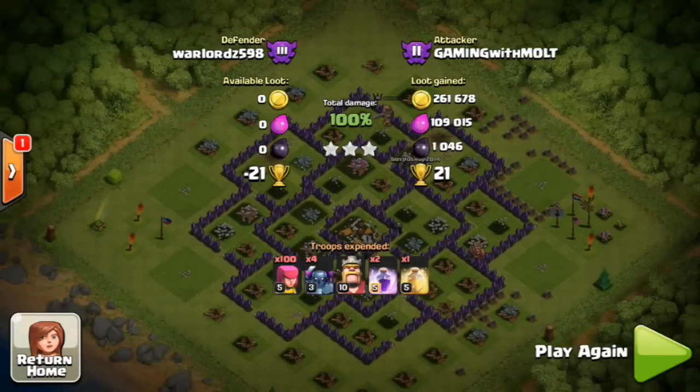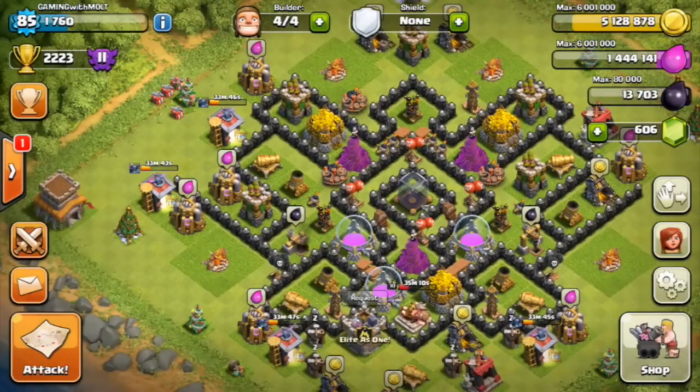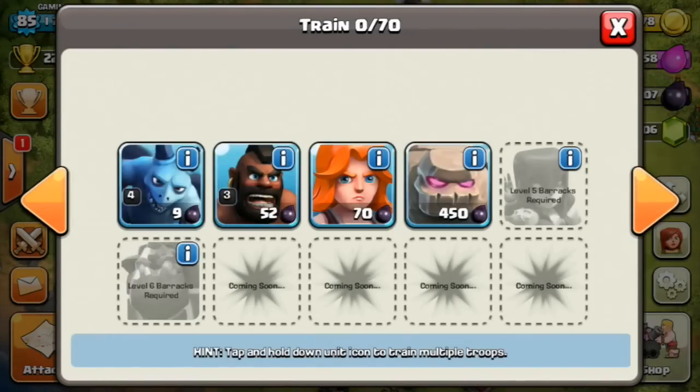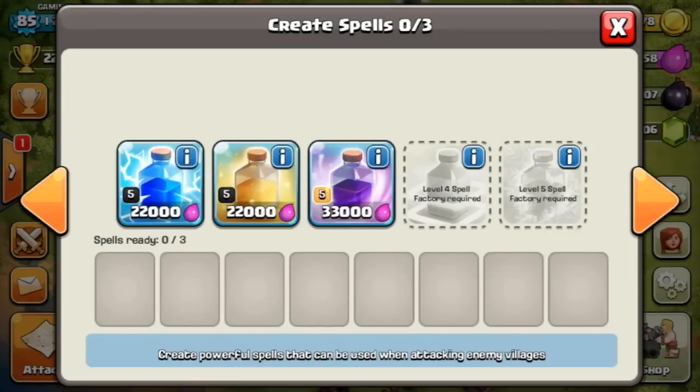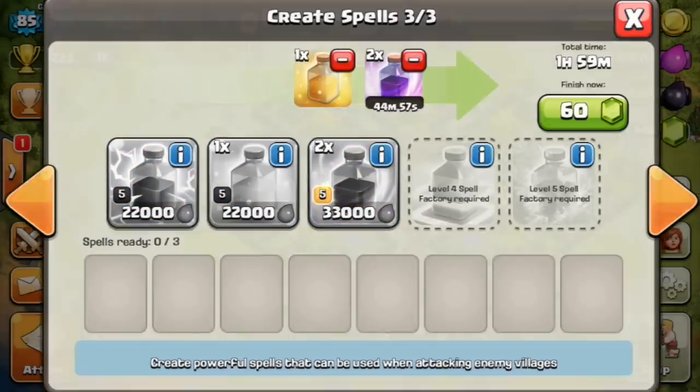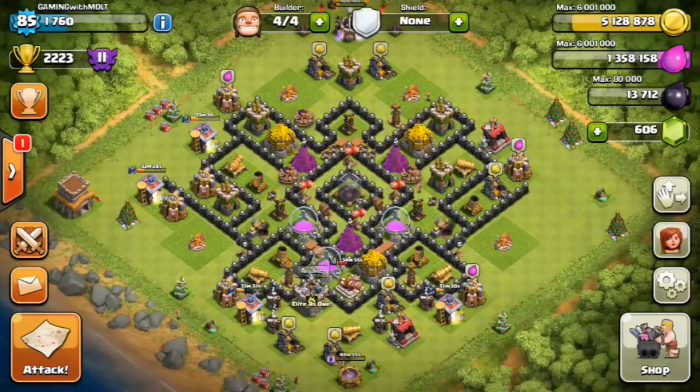Just to recap — you want to make sure that your archers clear out buildings, then pick a point where you want your PEKKAs to go and deploy them all with your King. As long as you clear out the buildings correctly, you're going to be good to go. The army composition is four PEKKAs, a hundred archers, two rage spells, and one heal spell. If you did enjoy the video, make sure you leave a like and I'll see you in the next episode.